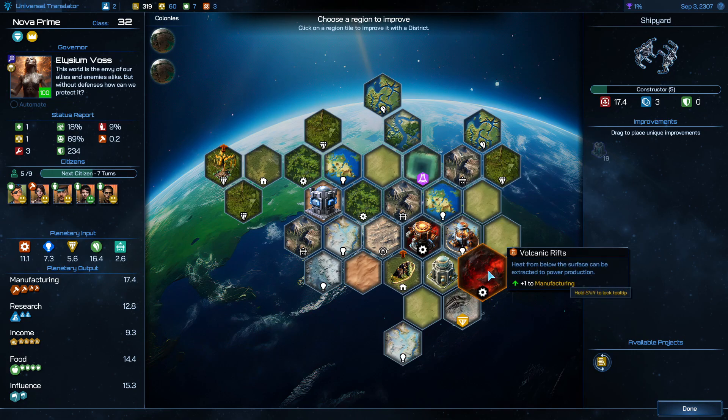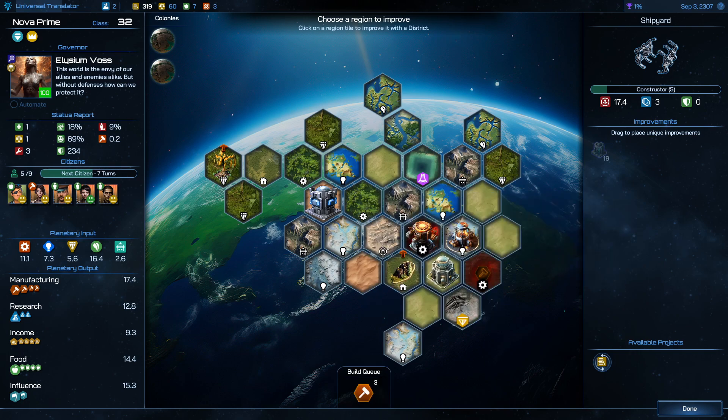With the research, I've unlocked another manufacturing building — the planetary generator. I'll put that right there and we start getting this synergy, giving plus four levels. I'll add a manufacturing district and we'll probably start adding some research. They'll get plus three levels from this building.